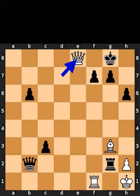White takes the rook on e8 using the queen, with check. Black plays king to h7. White plays queen to e4, check.